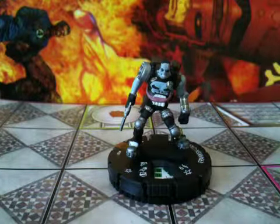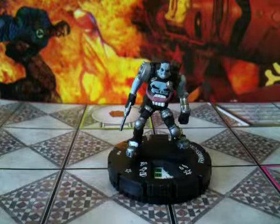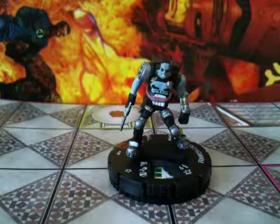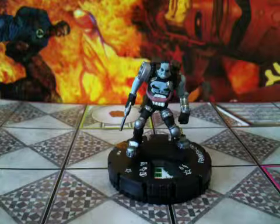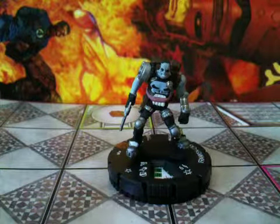He is one of the Ellies from the new Spider-Man set. He's 102 points. His keywords are Brute, Legion of Monsters, Monster, and Soldier. He has a trait called Where's My Synaptic Glue Pills: when Franken-Castle has two action tokens, modify his defense value by negative one.